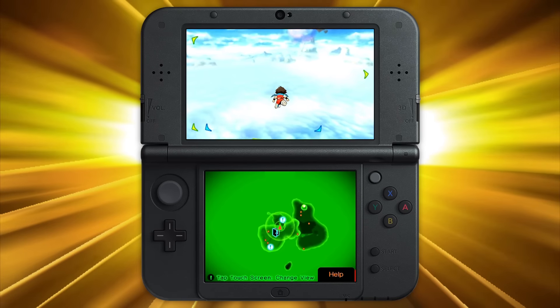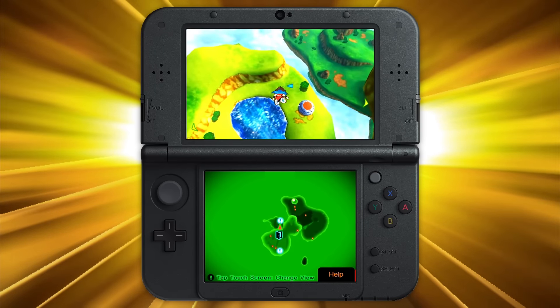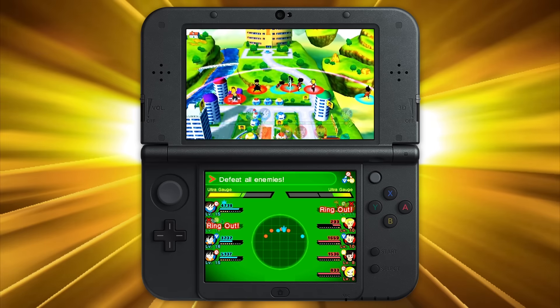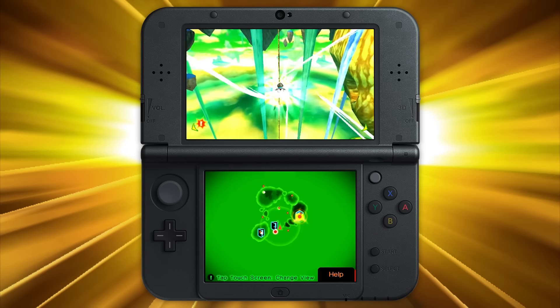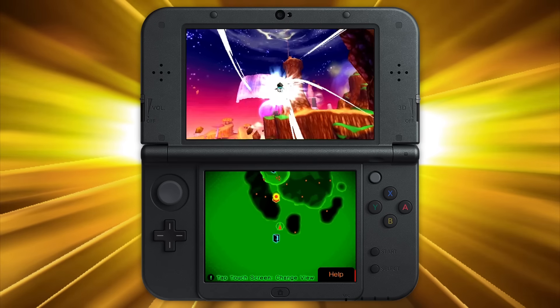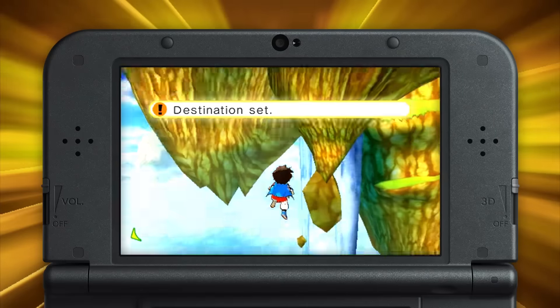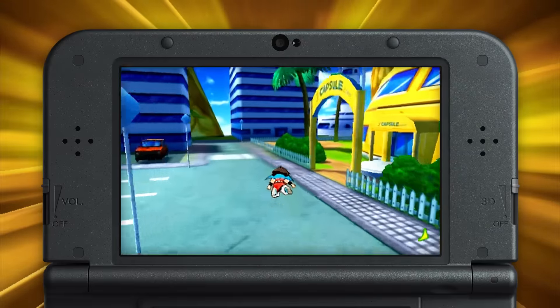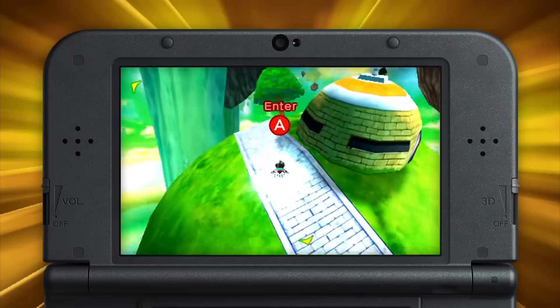Every player avatar has this critical ability in common: flight. Because when you're not battling it out with the world's biggest and baddest, you'll find yourself exploring a handful of worlds built from different locations across the Dragon Ball timeline. Take to the skies as you seek out new opponents to fight and recruit, and visit Bulma at the Capsule Corporation or King Kai on his iconic home planet.